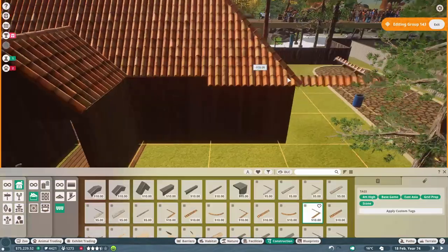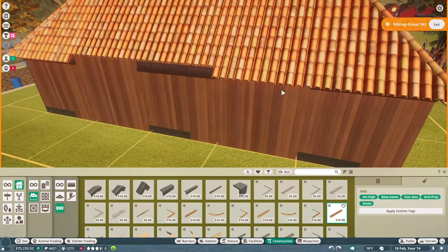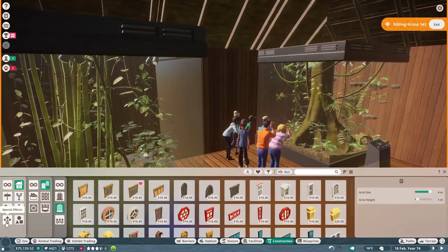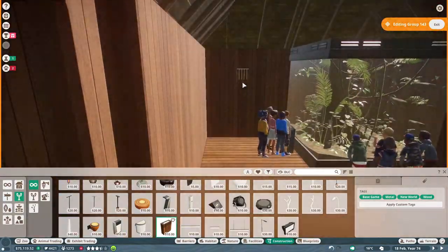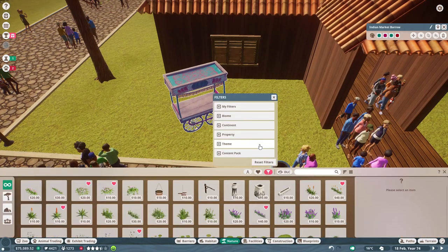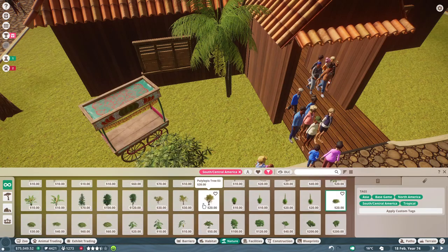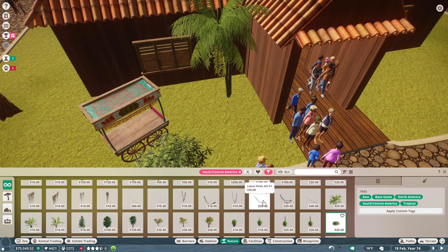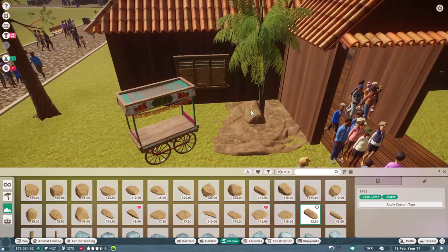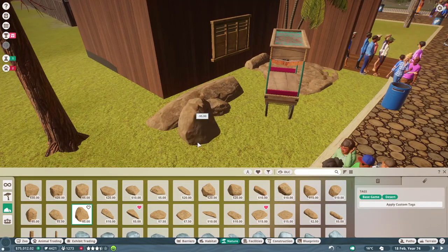The green iguana is a large species of lizard that lives throughout Central America, Northern South America, and the Caribbean. It has a long tail with a serrated crest from its head to the base of its spine, as well as muscular legs with long toes and claws. Although named green iguanas, they occur in many colors - green, blue, brown, and orange - depending on their location. They can reach 6.6 feet in length, with males weighing 8.8 pounds compared to females at 4.4 pounds.